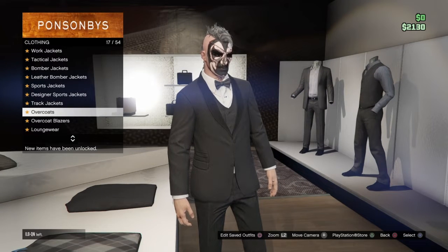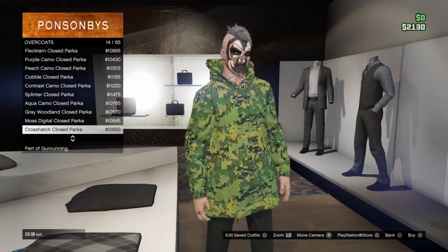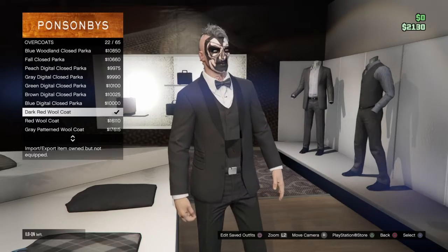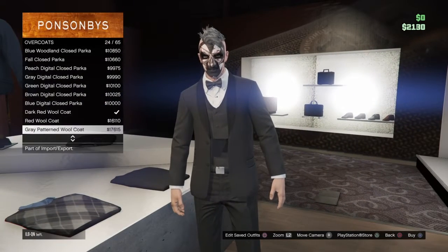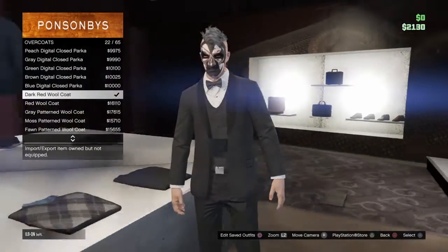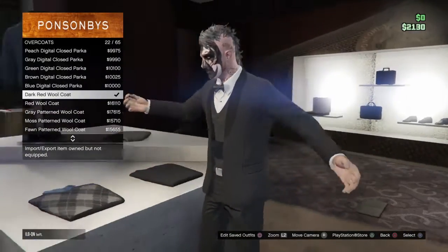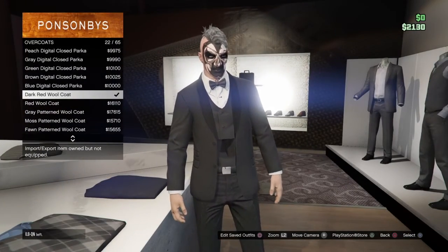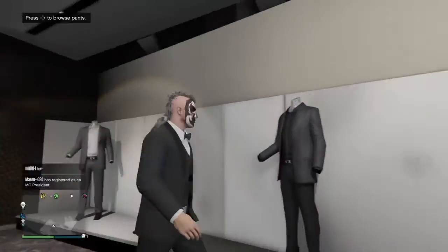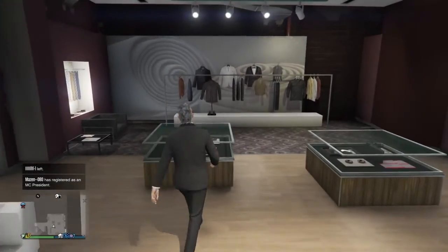Go to number 70 overcoats and go buy anything from those. You can just buy them — it's too simple. I think it's 50,000 or something, this one I think was the cheapest. And boom, it works, look!